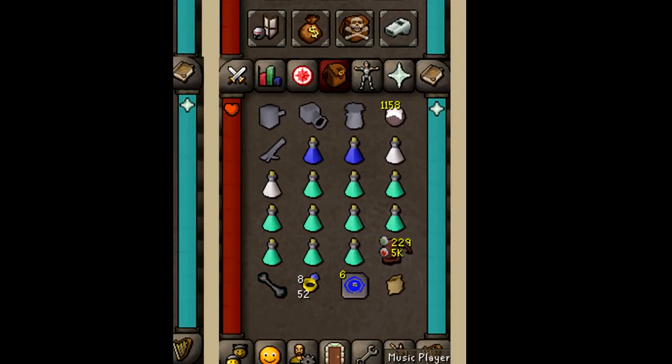If you're a bit lower level and don't have a high range level, you can also bring a prayer setup. I'm bringing proselyte armor — you can swap it with initiate or monk's robes — and I'll be protecting from melee as I attack the Bloodvelds. In the inventory I'm bringing a cannon with cannonballs, attack and strength potions — no defense potion since I'm using prayer — 8 to 10 prayer potions, a rune pouch filled with nature and fire runes, a holy wrench if you have it, a slayer ring, teleports to house, and a herb sac.